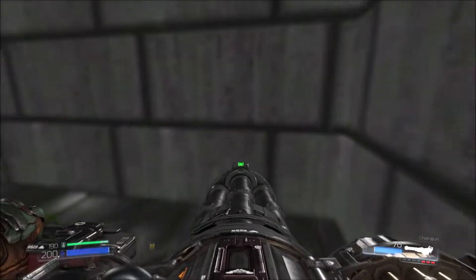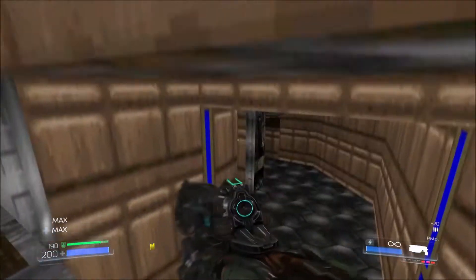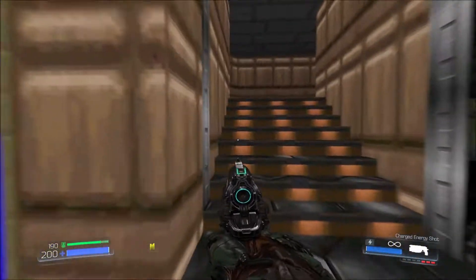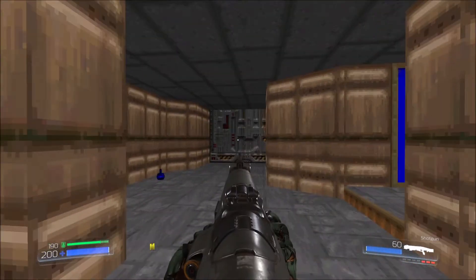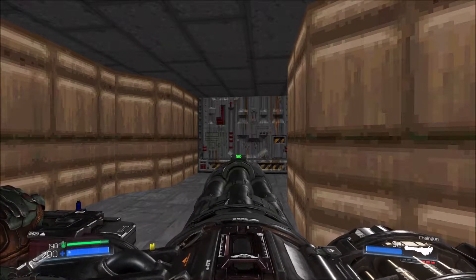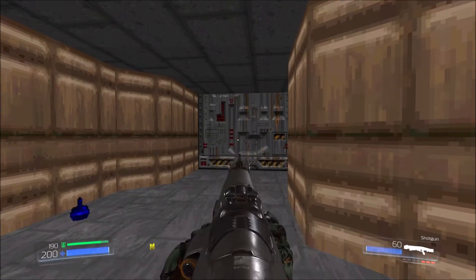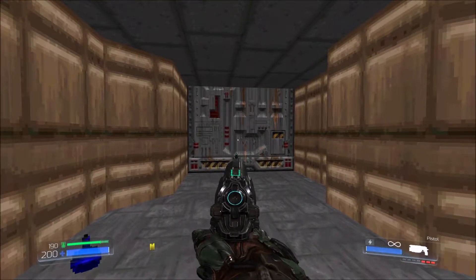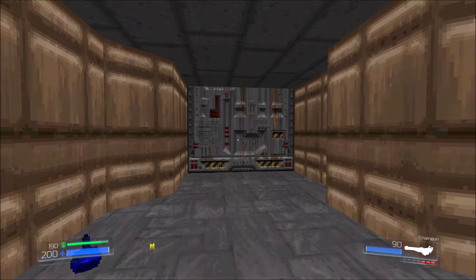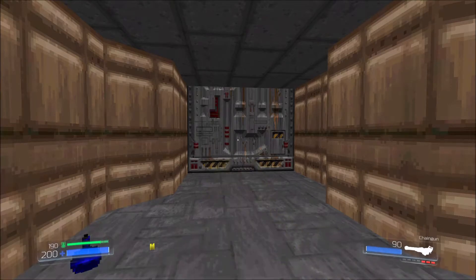Now, something really weird about this map — I used my mouse wheel to scroll through the weapons. Here's the weapon order I have for this map: pistol, then shotgun, then rocket launcher, then chaingun. However, if you noticed in the previous classic map, the weapon order was pistol, shotgun, chaingun, rocket launcher. Yeah, these two weapons are reversed in this map for some reason. I guess the order depends on which order you first pick them up?